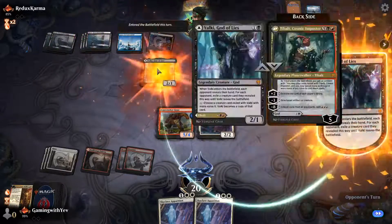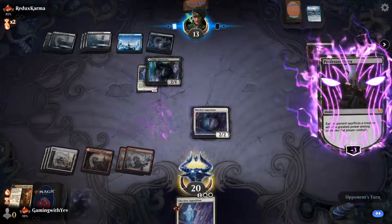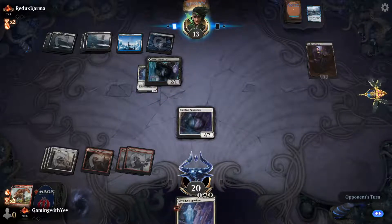They grab Valki, God of Lies. Our opponent makes us sacrifice our thick boy.